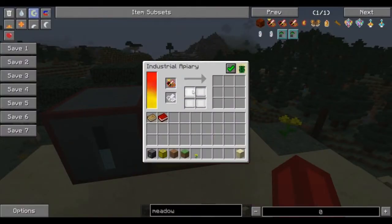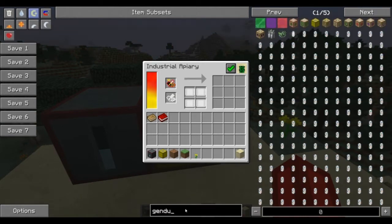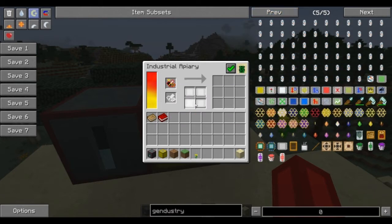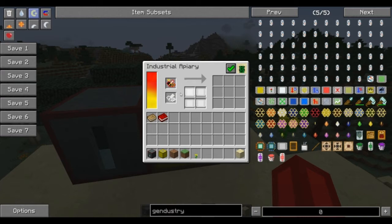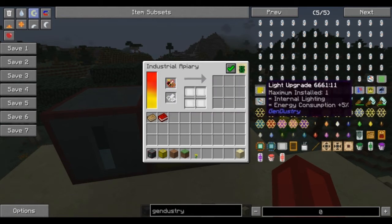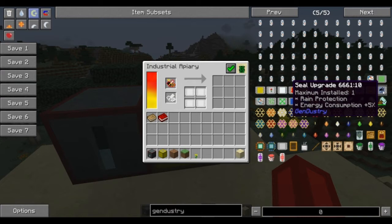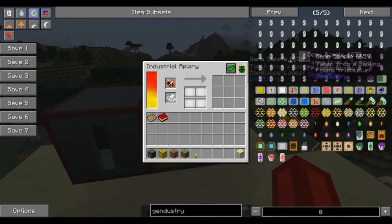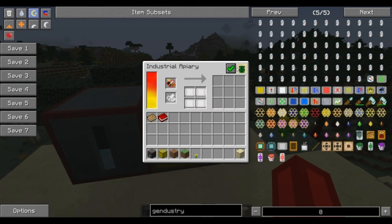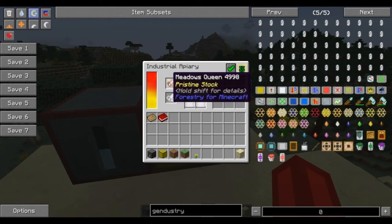This section right here is for the upgrades. This is where there's an advantage to the Gendustry apiary versus the forestry apiary, because before this you needed a late end-game apiary to be able to control the heat and the humidity and that kind of thing. Right off the bat you can put these upgrades in, and they're relatively easy to make. The light upgrade will make it so it's bright inside there all the time. The seal upgrade will allow the bees to continue to work during rain. The main ones you're going to be looking at are the temperature upgrades — you can see the hostile environment, as it's kind of cold for this Meadows Queen.